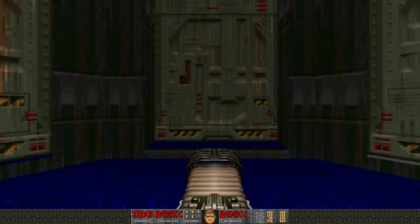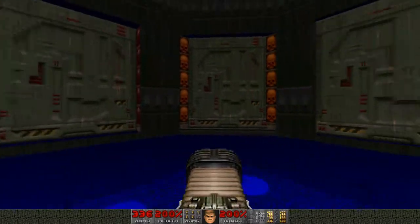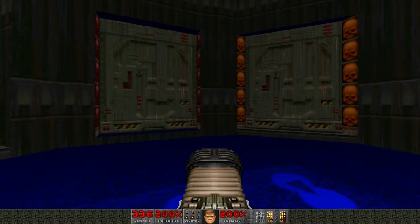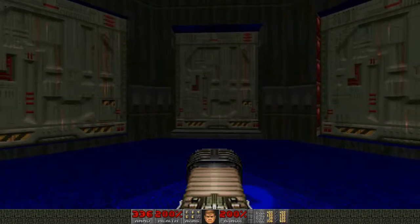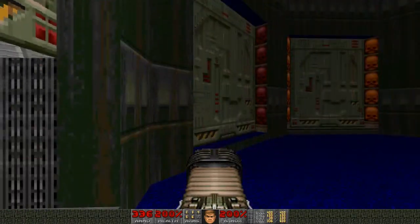Hello and welcome back to Doom 2 for map 8, Tricks and Traps, one of the most infamous levels in Doom 2. At the beginning we have a choice of 8 doors to go through, obviously 2 of them require a key. I'm going to go through them in the order which I think makes the most sense — starting with the door on the left hand side, just to the left of the red key room.